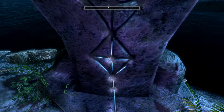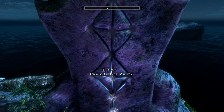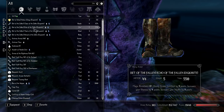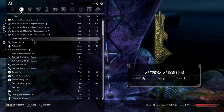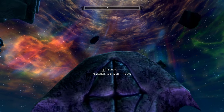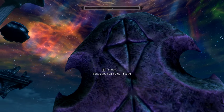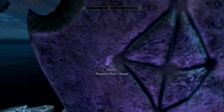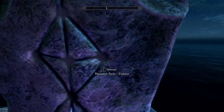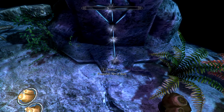Next we've got the Phasmalist, which is for summoning and interacting with souls. The main reason for taking this is Arcane Smith, which allows you to improve your enchanted gear. I haven't checked out what Talismans do yet, so that will have to come back at another point. Phasmalist is mainly for summoning apparitions.